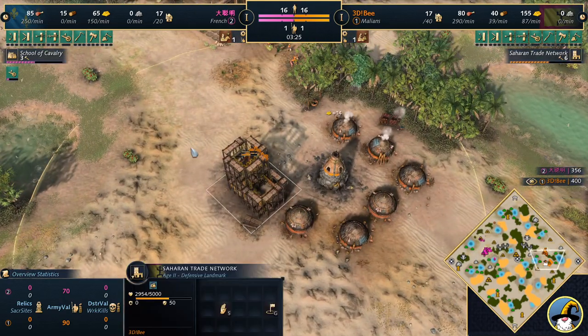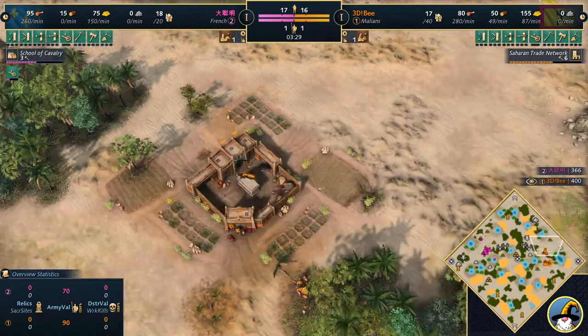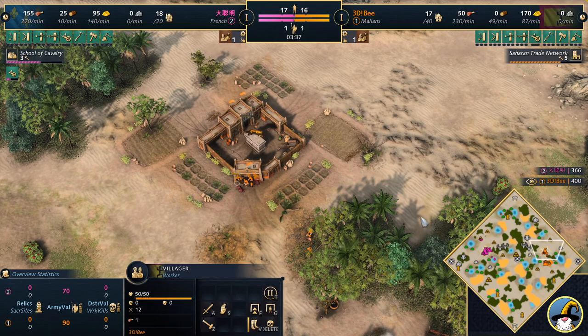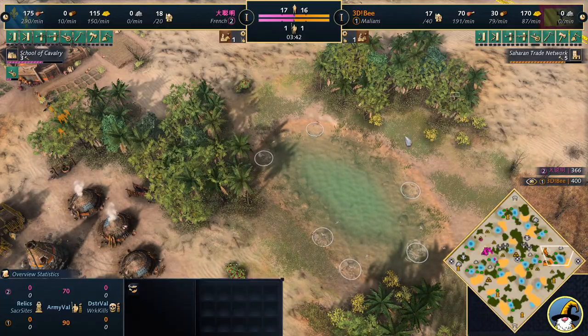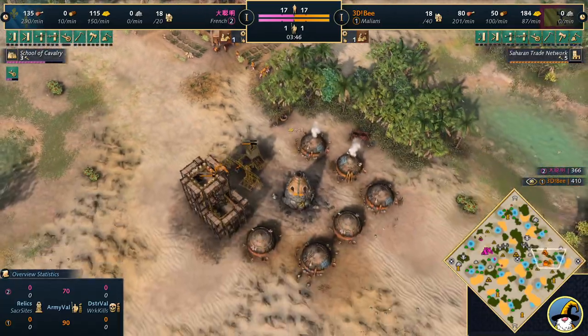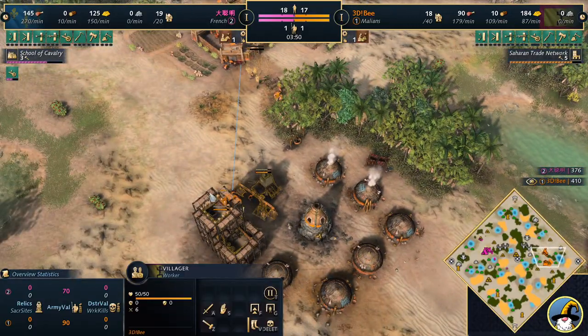B is going to be aging up as well. Saharan Trade Network is going to be placed here on top of the pit mine, so probably going to be seeing a fast castle out of B here. This is really the meta that we've been seeing a lot with the Malians. We're going to have to see if he looks to extract some of the shoreline fish — the fastest gathering speed for villagers. Obviously they can't reach deep sea fish.